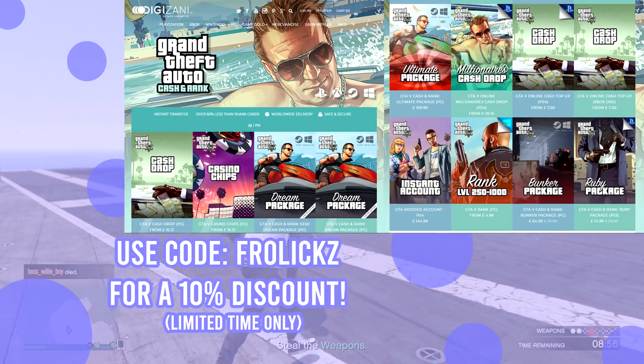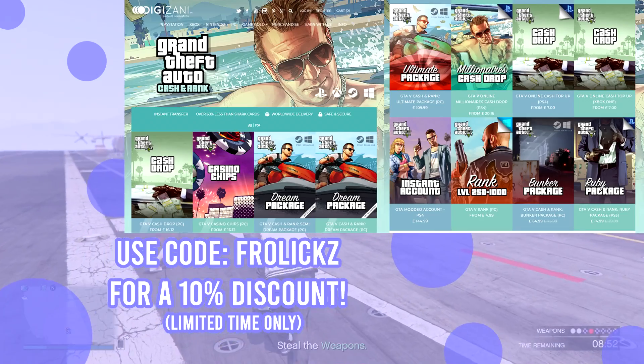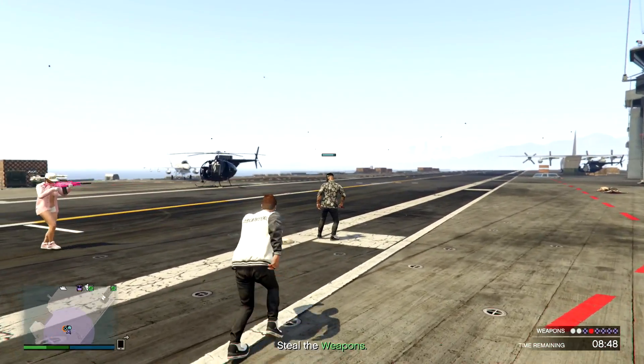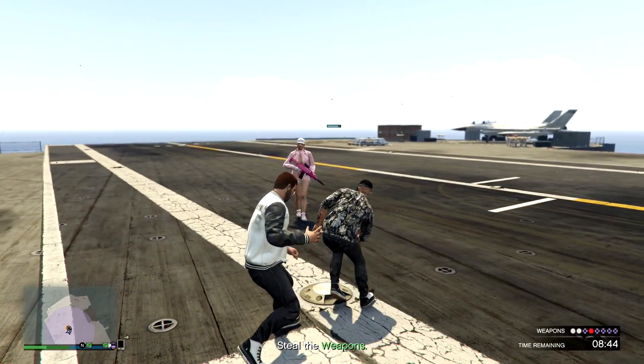Before we get started, be sure to check out Digizani if you guys need any money in GTA 5 and you don't want to grind for it. You can get millions of dollars for great prices. Be sure to check them out down below in the description and get 10% off your order by using code FROELIX. With that said, I hope you enjoy and let's get it started.